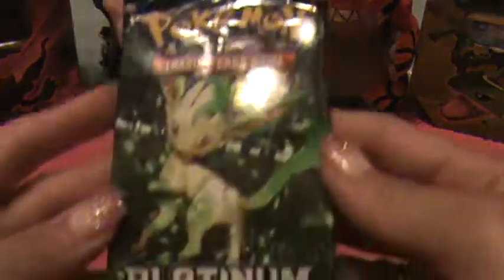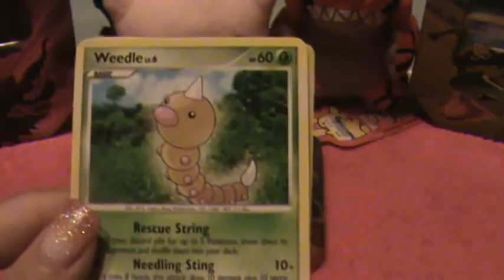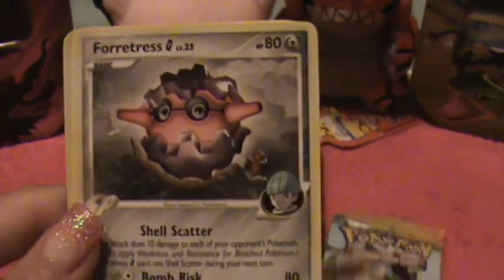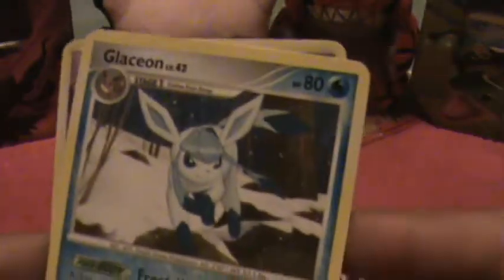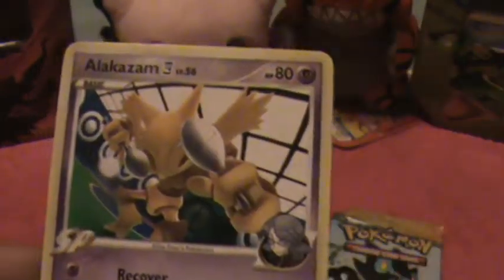Here's our second one — Rising Rivals Platinum. Sorry if it's a little loud — Christmas. We have Aerodactyl, Weedle, Fortress, Trapinch, Munchlax, and a Munchlax as the Reverse Holo. A Darkrai — it's a nice holo. A Lyron, we have a Glaceon — that's cool — and an Alakazam.